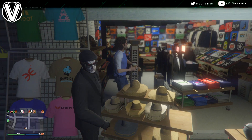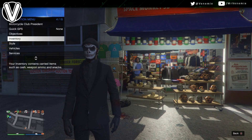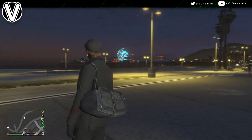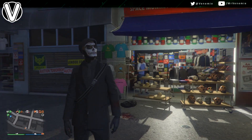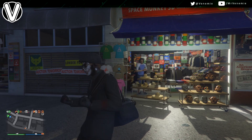Once you have saved your outfit, back out of the mask store and select your saved outfit. Immediately you'll have the black duffel bag and that is stuck — that is saved. You can transfer that between outfits and you're never going to lose it.